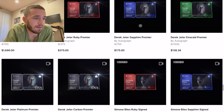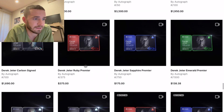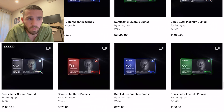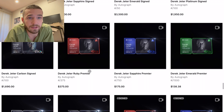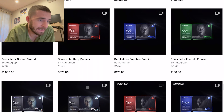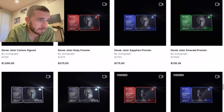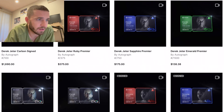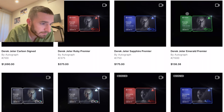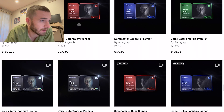Right now you can buy them from the third-party marketplace, still on DraftKings, but you won't be able to pay retail price because they've already been scooped up and are selling for well over that. All the athletes are at different prices depending on popularity. You may ask, what's the difference between all these? There are so many Derek Jeter ones at varying price points.